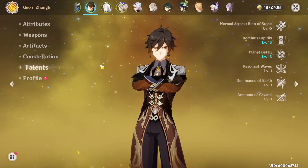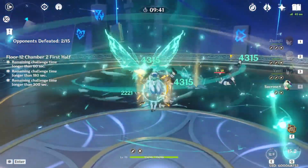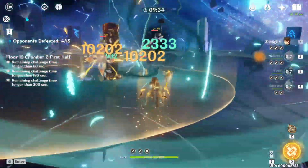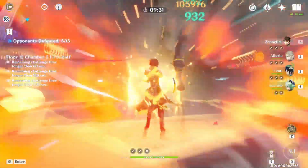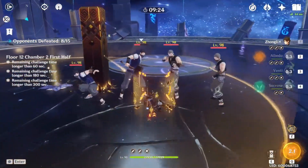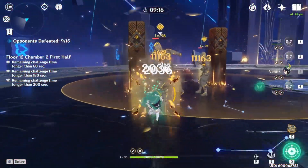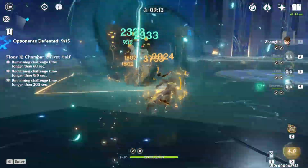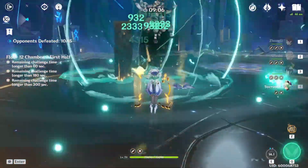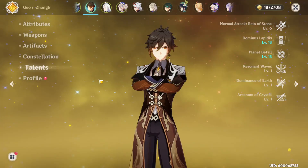Since I got him, he has not left my team. I've even gone so far as to get his weapon maxed to R5 and his constellations to C6 — the only character I've done this for. Now some people might say I'm only saying he's good because of constellations or the weapon, but no. When I first got him I used him at C0, and he was still amazing. Even after the buffs, C0 Zhongli with minimal investment is still amazing for any team.